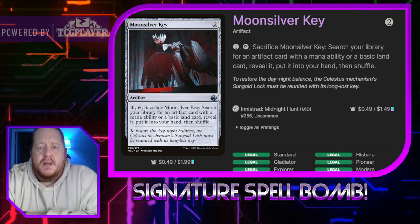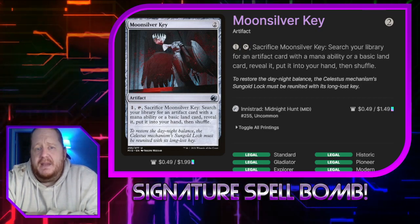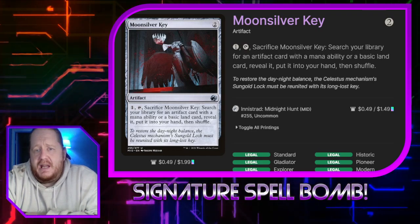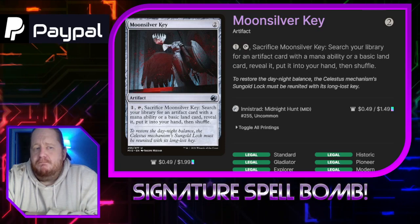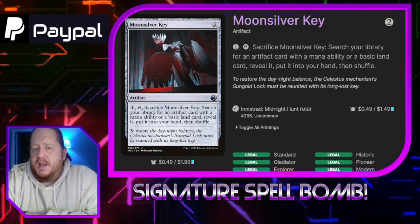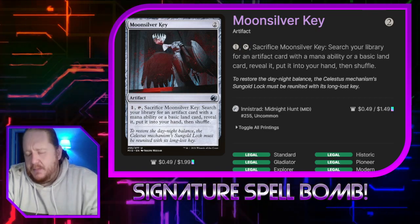Moon Silver Key costs two. We can pay one, tap and sacrifice it to search our library for an artifact card with a mana ability or a basic land card, reveal it, put it into your hand, then shuffle. This will get us most of our artifacts that are mana rocks and our basic lands. So it's half ramp, half tutor.